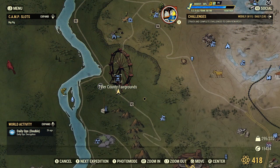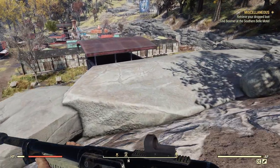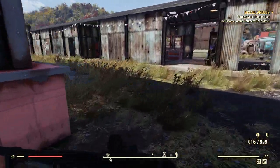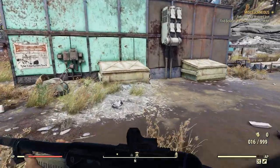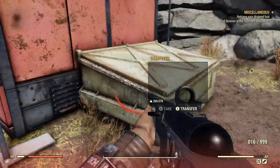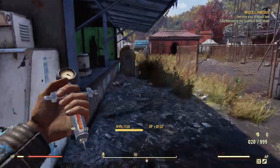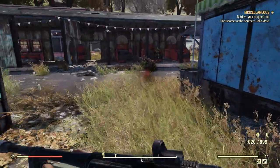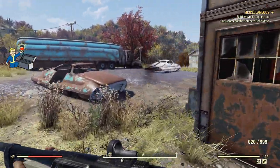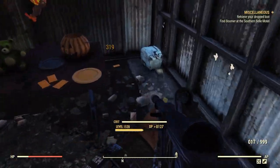The first place we're going to be heading to is here at the Tyler County Fairgrounds. For farming canned coffee, it's very easy. All you need is the Can-Do perk card under Luck. You want to go and hunt down any kind of dumpster that you can pull things out of, as well as any lunchboxes or trash cans that you can interact with. These will have a chance of proccing the Can-Do perk card, which will also give you a chance of spawning a canned coffee. I've gone through a lot of different locations, and these are probably the best ones in my opinion. If you guys know any other locations, let me know in the comments. Canned coffee is not guaranteed to spawn when the Can-Do perk card procs, so keep that in mind.